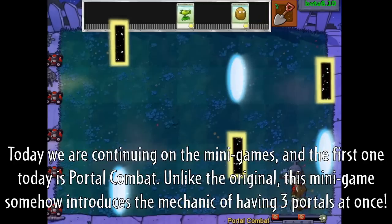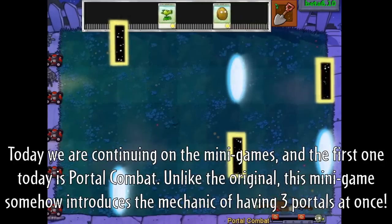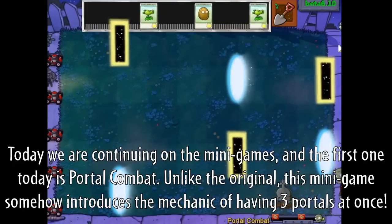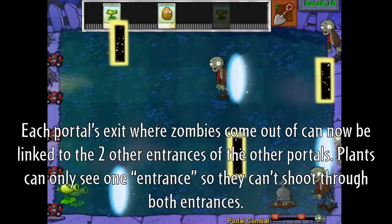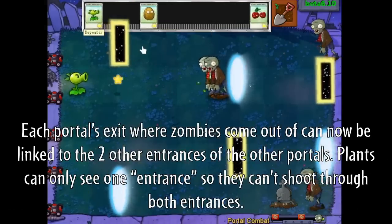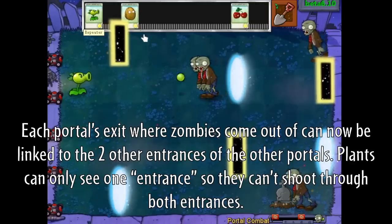Today we are continuing on the minigames, and the first one today is Portal Combat. Unlike the original, this minigame somehow introduces the mechanic of having three portals at once. Each portal's exit where zombies come out of can now be linked to the two other entrances of the other portals.